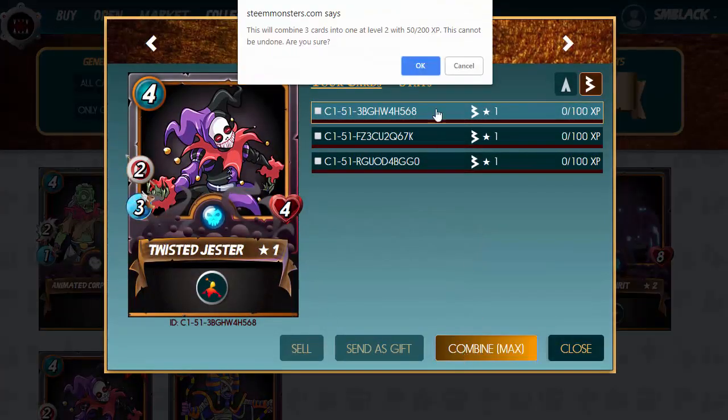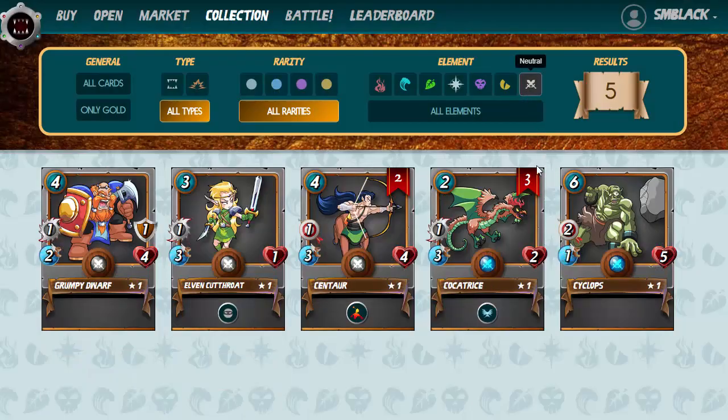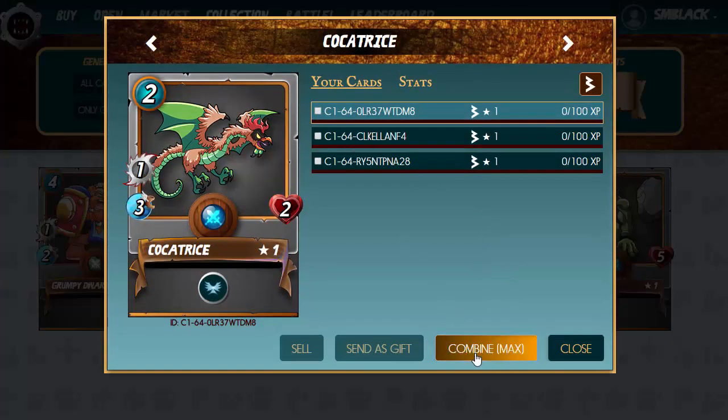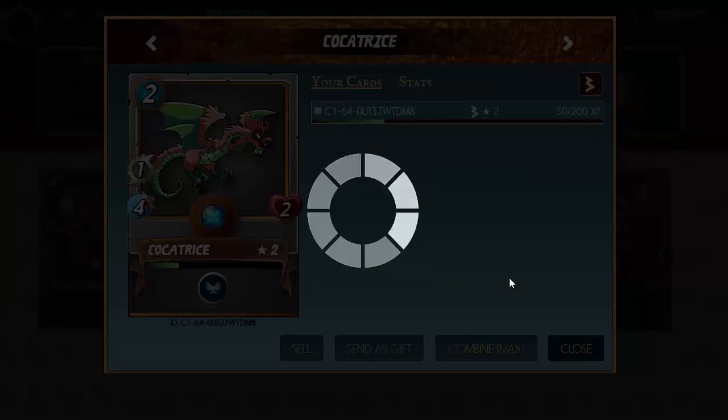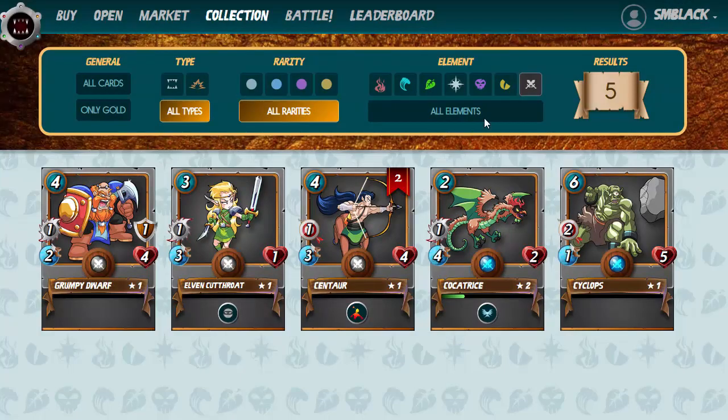I've gone ahead and done this. Now we've got three of each of these cards, so let's just upgrade them. We've also got three Cotresses, so we'll combine for a level two — that's pretty cool. Now we can go ahead and test this in the battle arena.